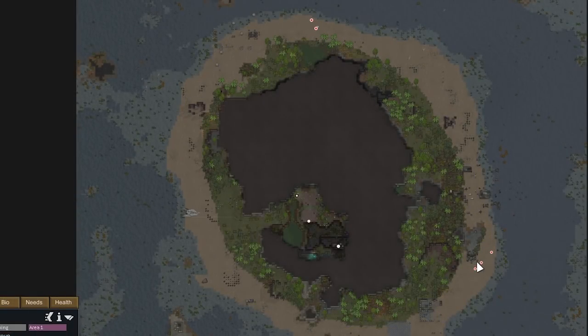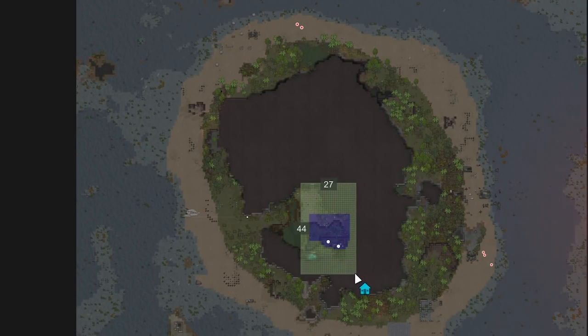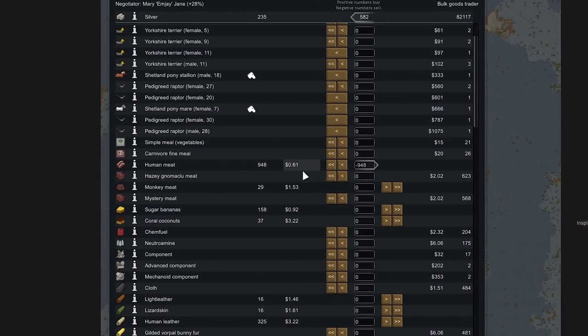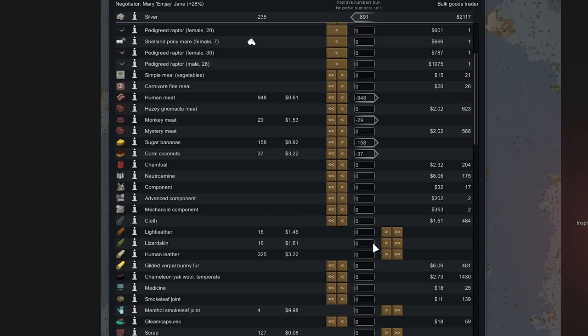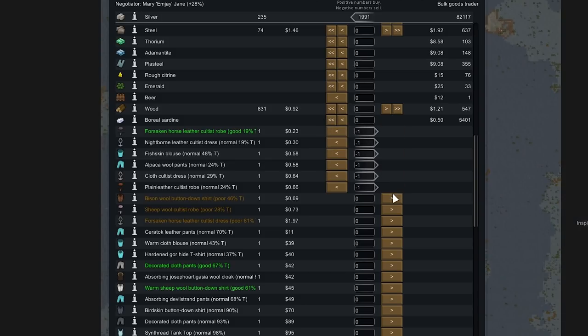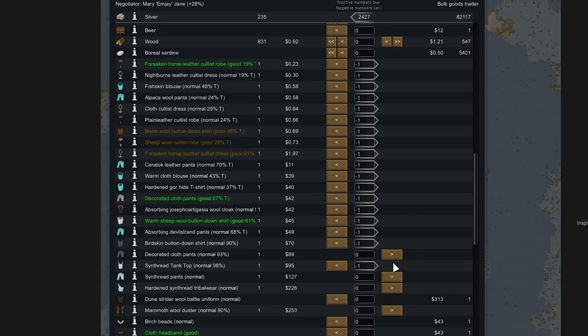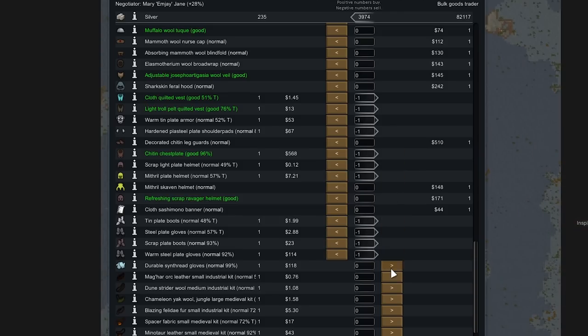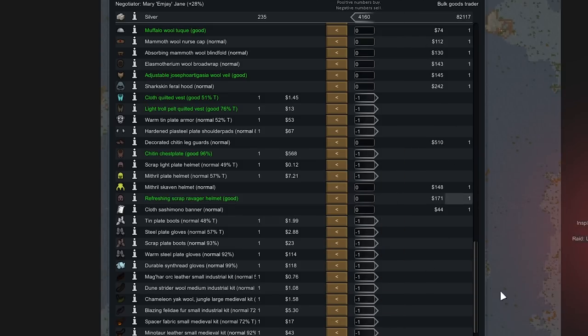Today's raiders are preparing for a while before they attack. We've got a bulk goods trader to sell all the crap on our map — amazing. We have a ton of human meat that'll go bad soon, and the plants actually don't mind eating it. We'll also sell fruit, leathers, and tainted gear. That's 2k silver right there. If we scroll down further, we've got more stuff to sell — this chitin chestplate sells for 568. Down here there's more random stuff, and that's going to boost our silver count up to 4k.